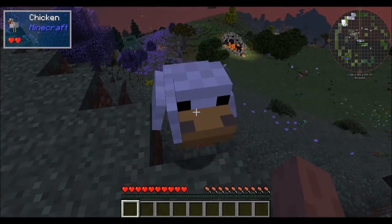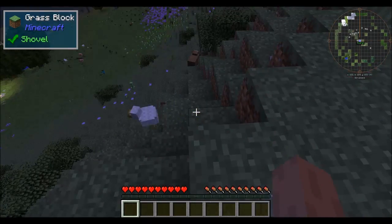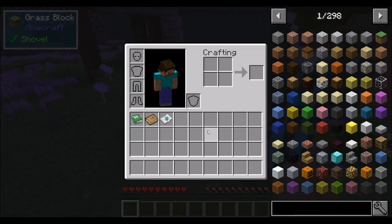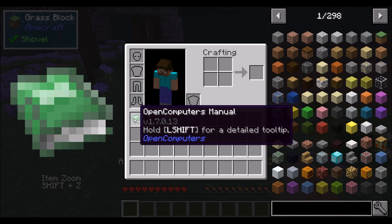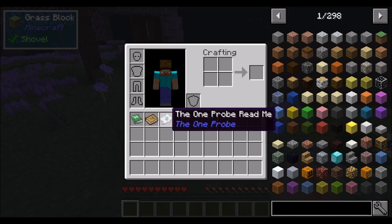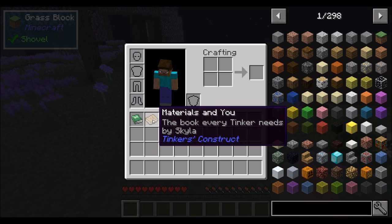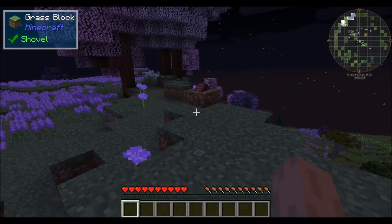So it's 1.11 Minecraft. There's a bunch of mods. I punched a chicken and there's a little negative 1 that popped up, so I don't know if that's a mod or not. That's a mod, I think. What is happening to this? What is this giant thing? Item zoom. Shift Z. Oh hey, cool. I figured out how to turn it off. Shift Z, shrunk mine.